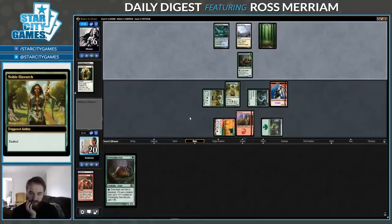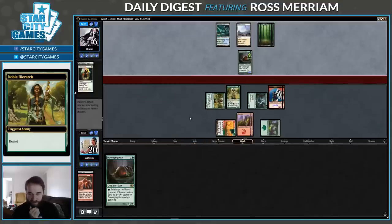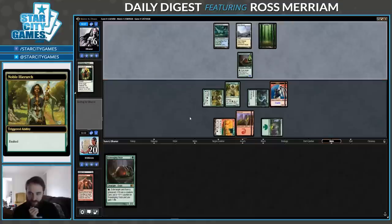I can't believe we drew all three basics in the deck — it's not even like I fetched them out, just drew them naturally. Still feel like they have a Queller. They were just needlessly conservative with it. But now it doesn't really do anything.